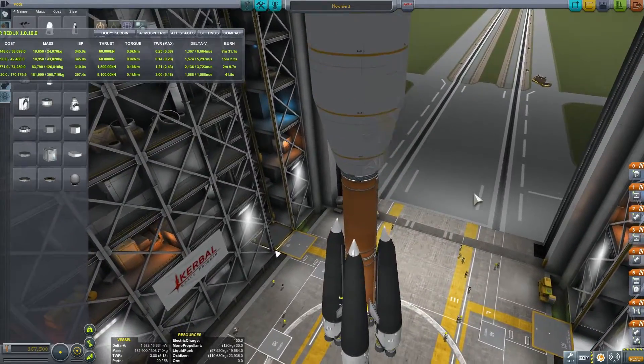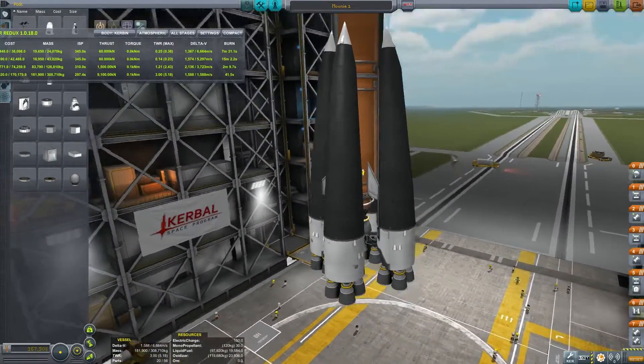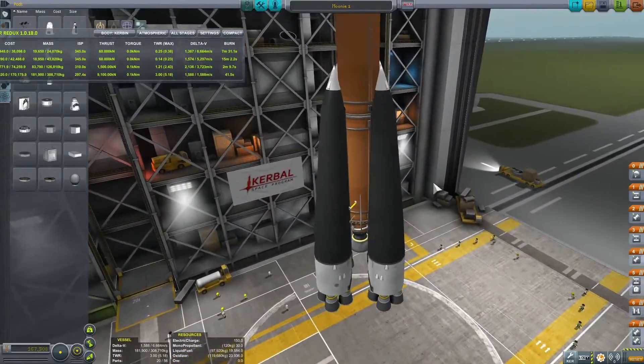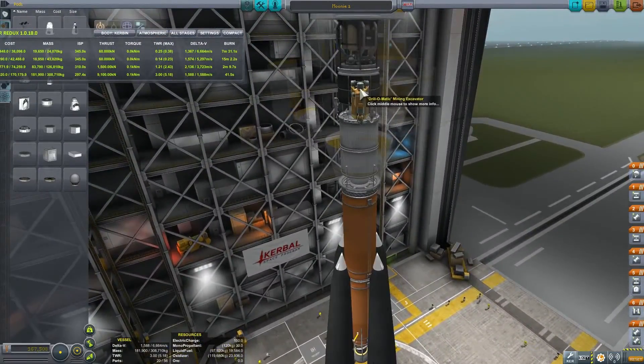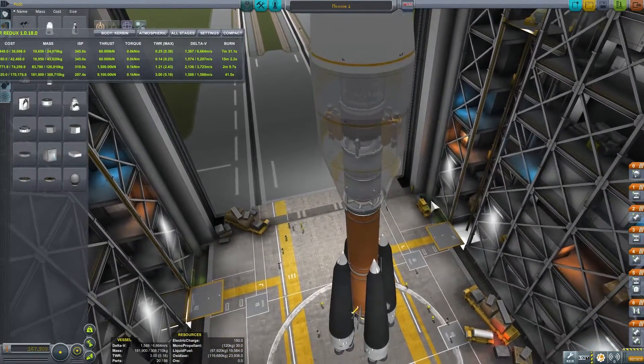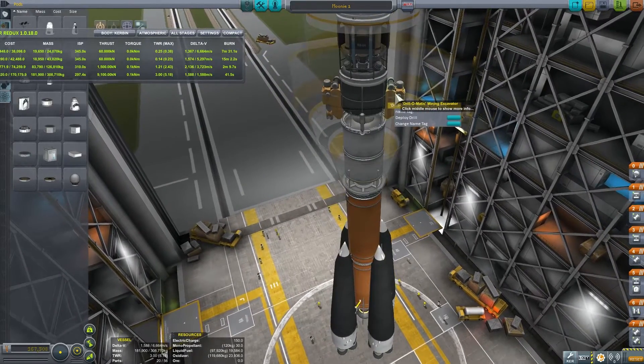This is looking more like the rocket I wanted to launch in the first place. It just didn't really work on Twitch, so let's finish this up. This is going to be our launch of the first ISRU module to the moon and then return from the moon using this mechanical thingamajig called mining excavator. Welcome to What The Math?